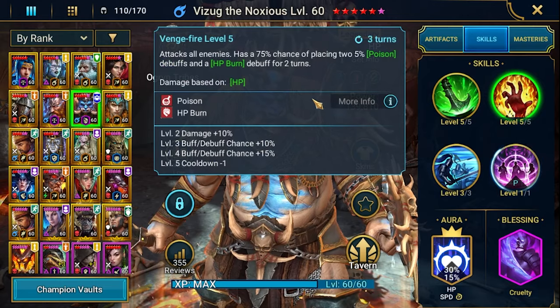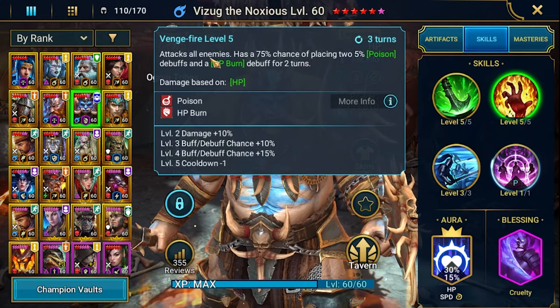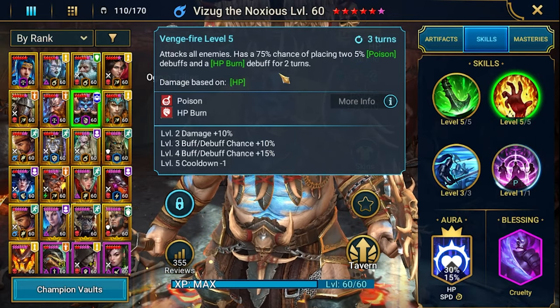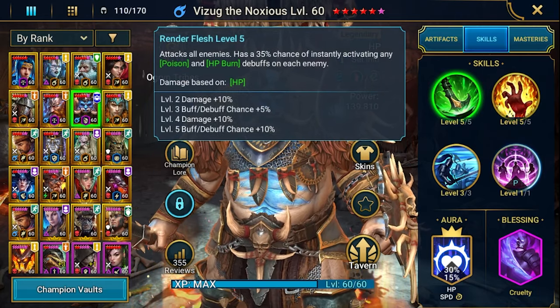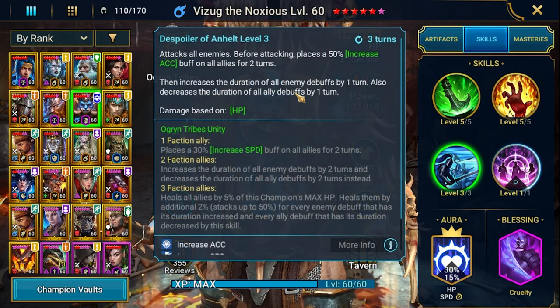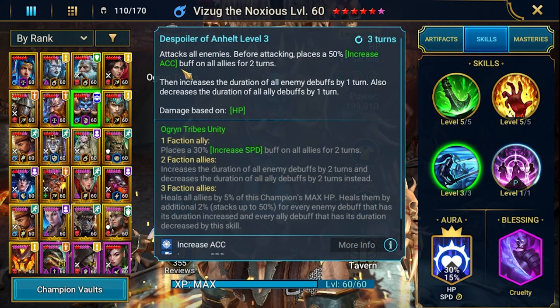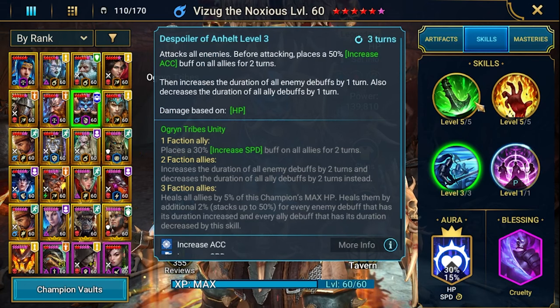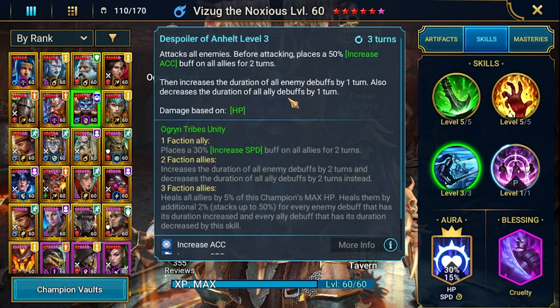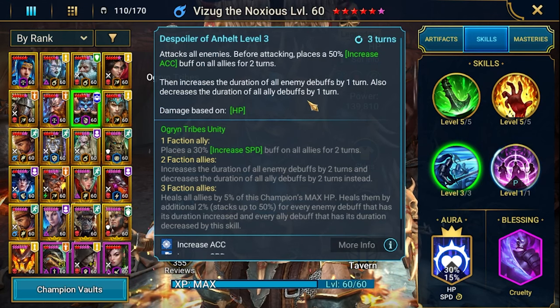The A2 is on free turn cooldown — attack all enemies with a 100% chance to place two poisons and one HP burn. This synergizes very well with the first attack. A3, before attacking, increases accuracy and increases the duration of any debuffs, like poisons and HP burn. It also decreases the duration of ally debuffs, so it's a kind of cleanse.